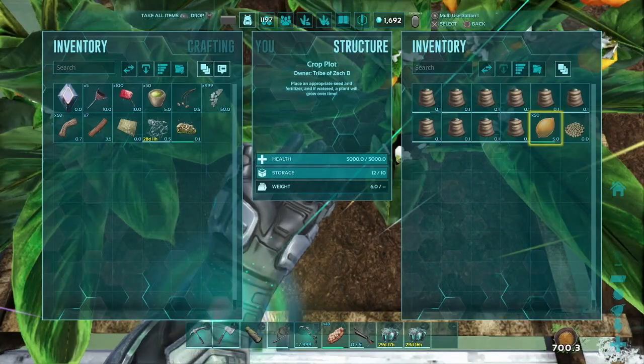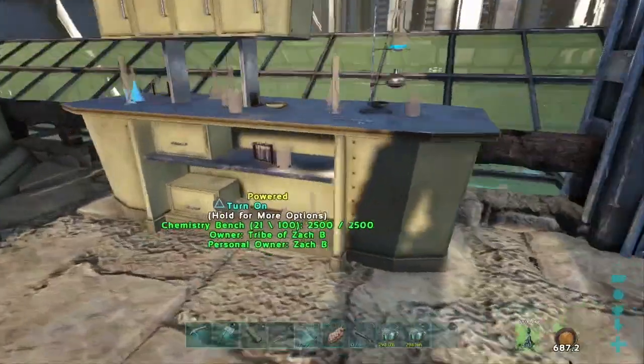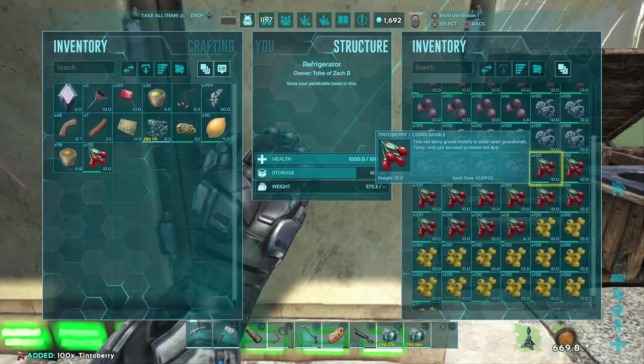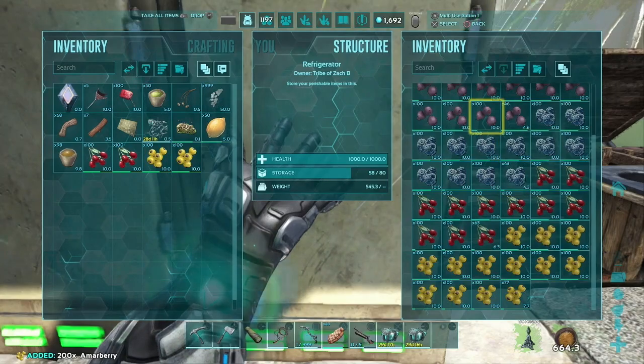That's right guys, so let's grab a stack of these, and then we'll jump back over to the main platform to our cooking area. We're going to need some stimulant from the chem bench, and then from the refrigerator, we're going to grab out our Tinto berries, which are the red ones, and then the Amur berries, which are the yellow ones.